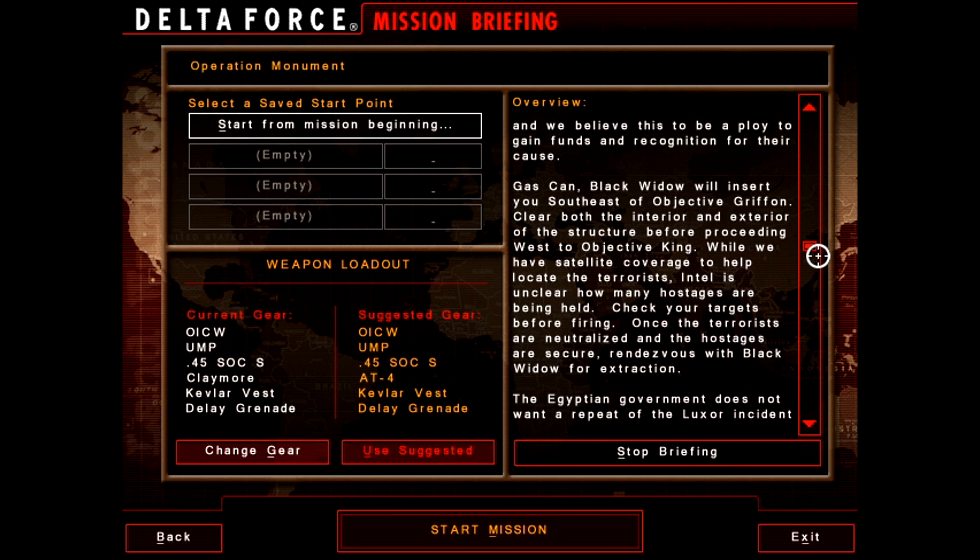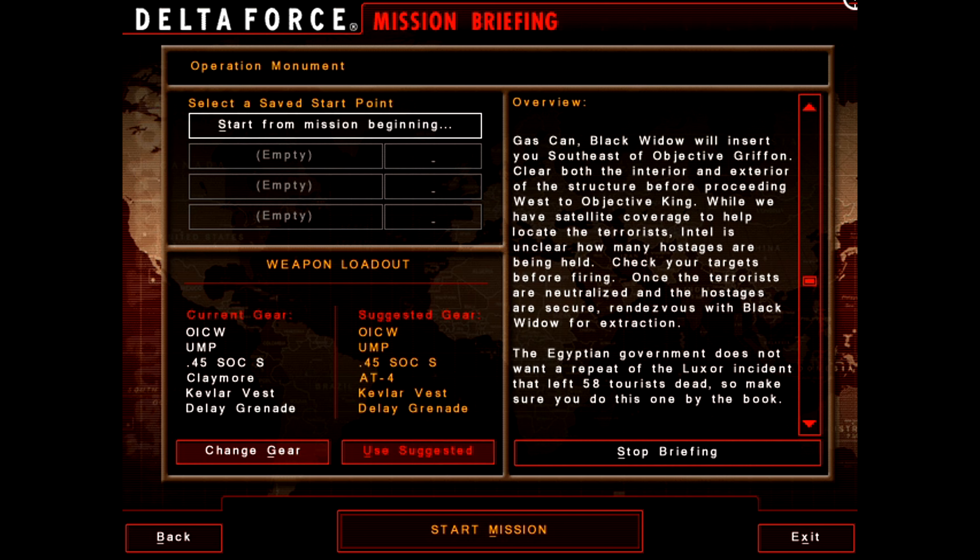Black Widow will insert you southeast of Objective Griffin. Clear both the interior and exterior of the structure before proceeding west to Objective King. While we have satellite coverage to help locate the terrorists, intel is unclear how many hostages are being held. Check your targets before firing. Once the terrorists are neutralized and the hostages are secure, rendezvous with Black Widow for extraction.